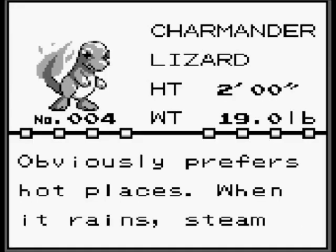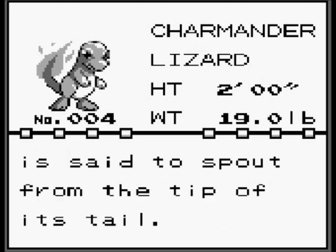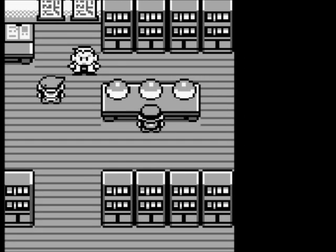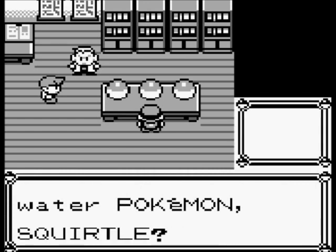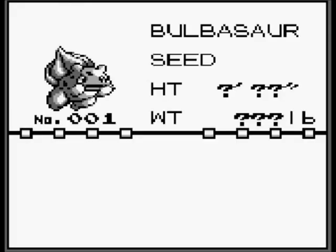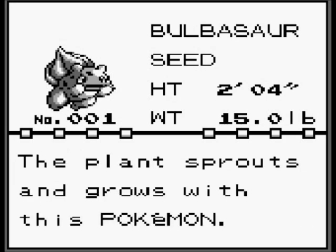Charmander, the lizard Pokemon — everybody's favorite. Obviously prefers hot places. When it rains, steam is set to sprout from the tip of its tail. Everybody likes Charmander, but I want to keep looking. Squirtle, the tiny turtle Pokemon — after birth, its back swells and hardens into its shell. Powerfully sprays foam from its mouth. Most people drink water, this thing sprays it. And the first Pokemon I ever created — Bulbasaur, the seed Pokemon. A strange seed was planted on its back at birth, and a plant sprouts and grows with this Pokemon. Nope.